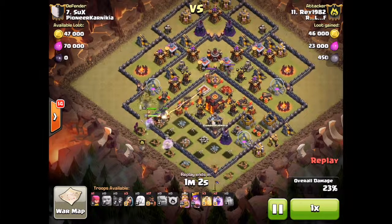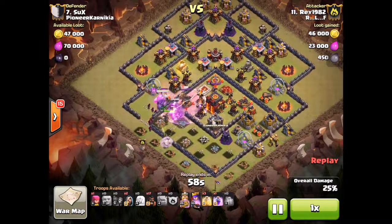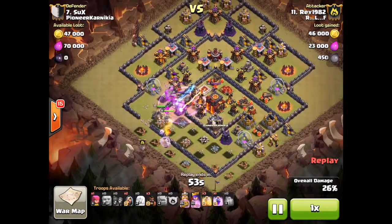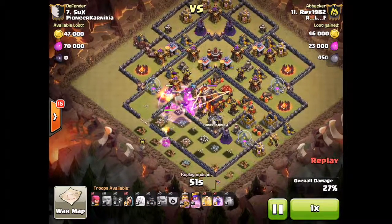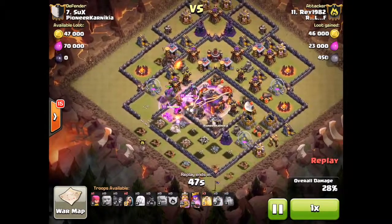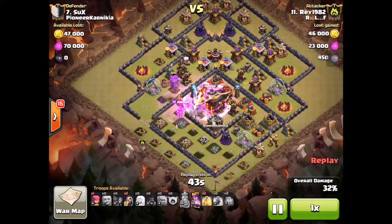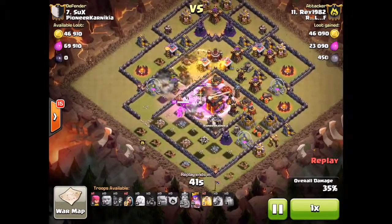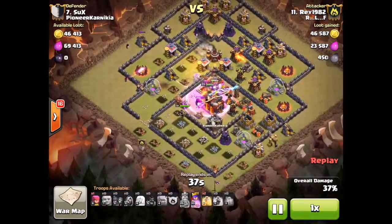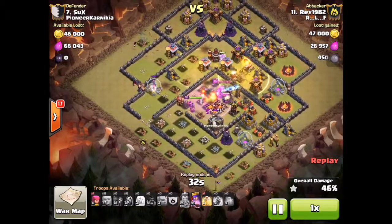He drops a wall breaker, the king, and one golem and goes to the wrong side, which is sort of unfortunate, but he's gonna come back and bring his hogs. His kill squad has got to take down the Town Hall. He brings his hogs which take down a bunch of defenses, and on one side the golem actually set off the giant bomb.